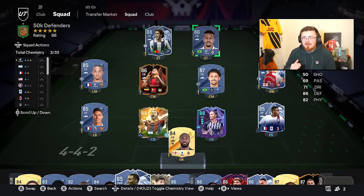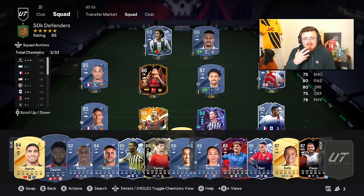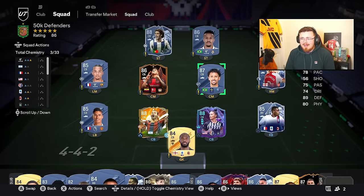Let's get to the centre backs. The super meta, sweaty ones in the same category as Hakimi, Mendy, and Walker are Tomori, Marquinhos, Eder Militao, Koundé, and Varane. If you're on a budget and need centre backs, look towards these guys.